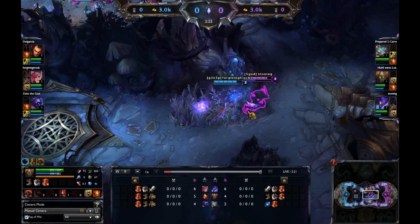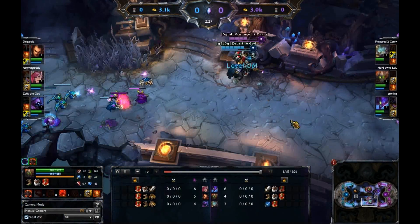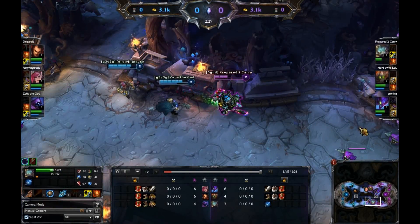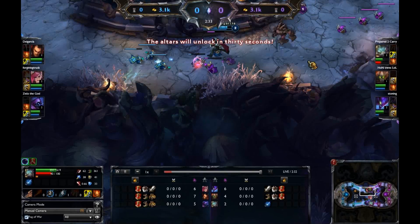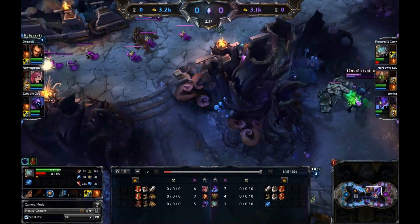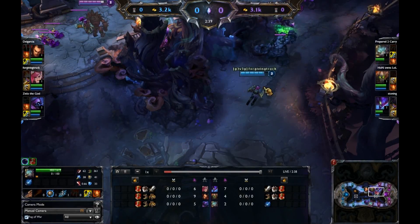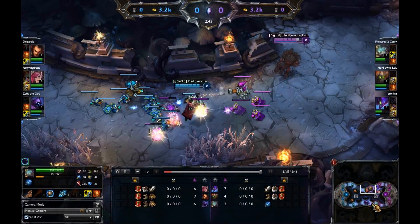Damage is being exchanged here between Vi. They are aware of one another, and it looks like Vi just wins the poking match a little bit there, forcing him back. They all come down on this Rumble to force him back. At three minutes the shrines become vulnerable — sorry, not aware of all the timings of everything here. But the more you know.